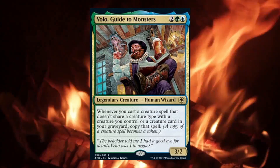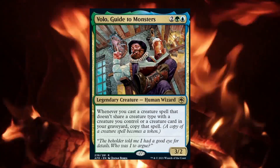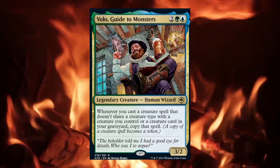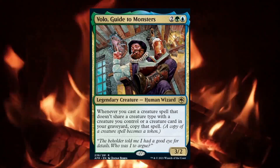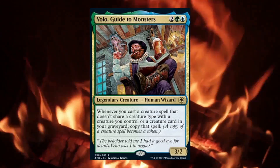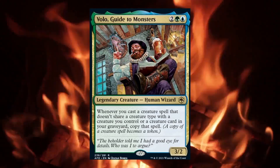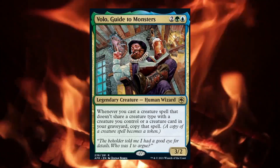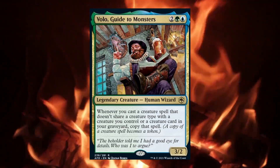Volo is a very interesting commander that cares about you casting creature spells, but has an anti-tribal theme because to get the most out of his effect, the creatures in your deck need to be almost all different types. It was very interesting to build because you want to use creatures with strong abilities to double up, but a lot of the most commonly played creatures in these colors tend to share a creature type, especially human and wizard, which you won't be able to use with Volo because those are his creature types. So it was really fun to look through Magic's history and try to find good effects on creatures with a bunch of unique creature types.